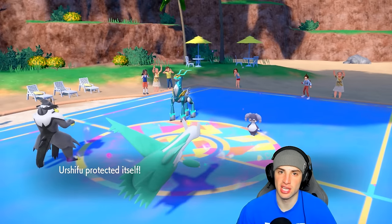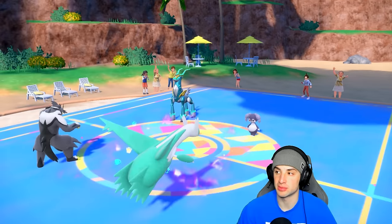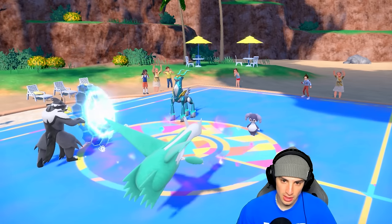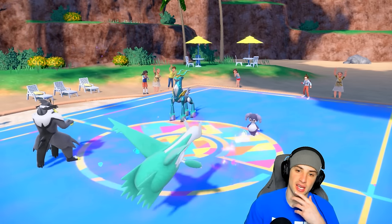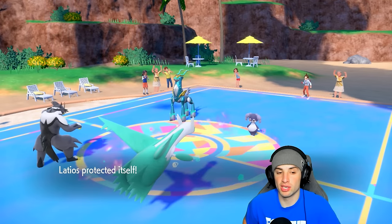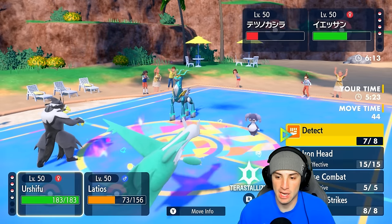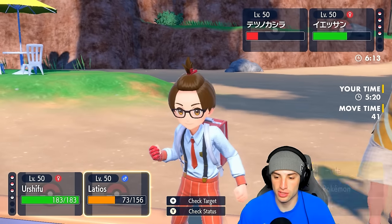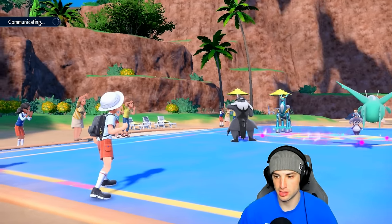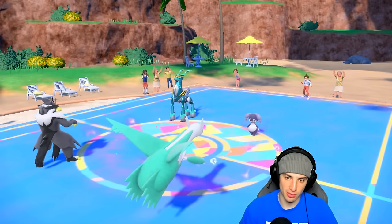Let's just Protect and try to get off another Tailwind so we can get four more turns out of this — we're going to need it. And there's the Follow Me — that's what I was worried about. The Follow Me plus Expanded Force combo coming out here. We know Iron Crown is down to minus three, which is really good. I think I'll Tera Zacian and try to get off Tailwind, then go Surging Strikes. Let's go straight into Tailwind — want to keep Urshifu alive and get that Tailwind up.